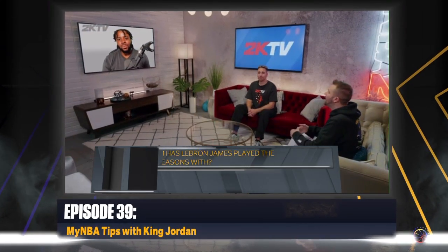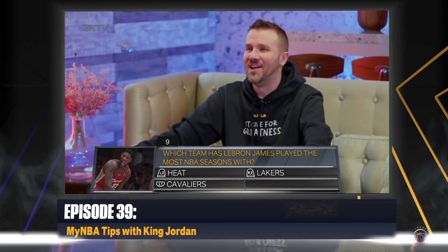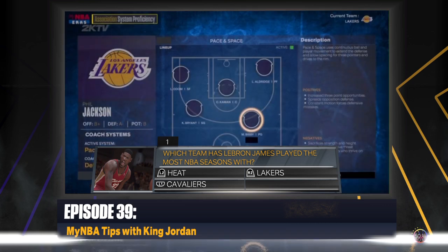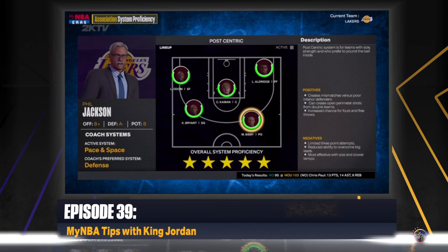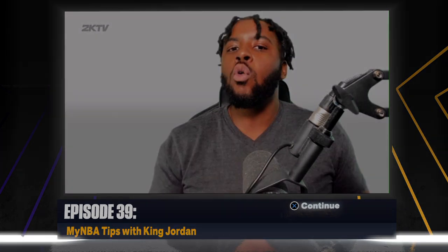There's so much control that users have in this mode. What kind of coach setting tips would you give to players once you have your team and lineup set? Coach schemes set you so much apart because you can dive into so many different things. There's a system called system proficiency that literally tells you the schemes and plays your coach and team thrive in. If you have Grit and Grind rated at three stars, you probably want to go with something that fits that scheme.